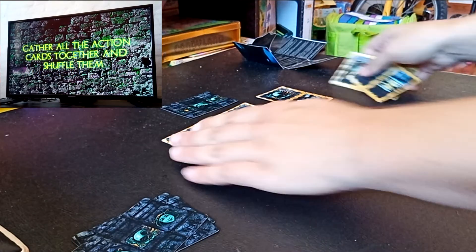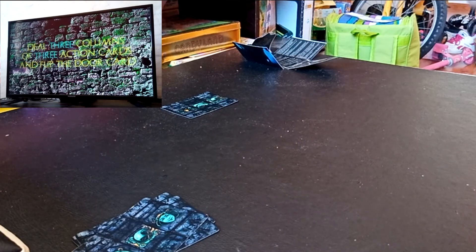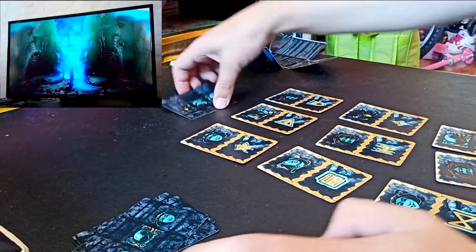Gather the action cards and shuffle them together. Deal three columns of three action cards and flip the door card — one, two, three, one, three — and I'm flipping it.